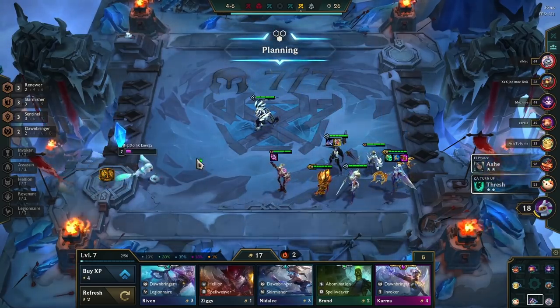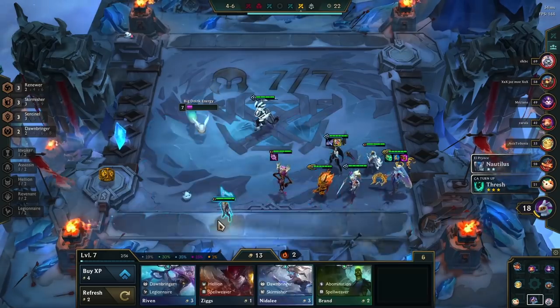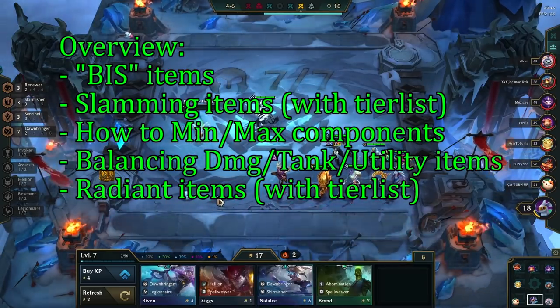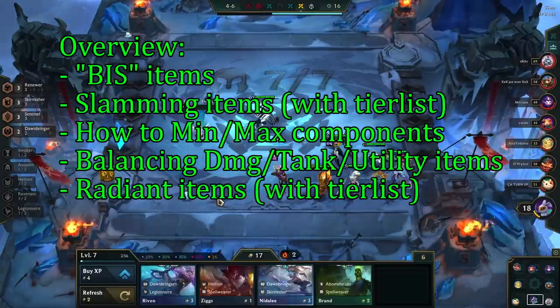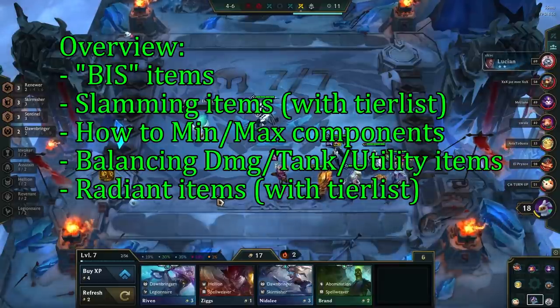Items are one of the most complicated systems in TFT, and in this video I'll cover everything you need to know about them: what the best in slot items are, what slamming items is, how to min-max components, balancing damage, utility, and frontline items, and lastly I'll talk about the radiant items that were introduced in set 5.5.